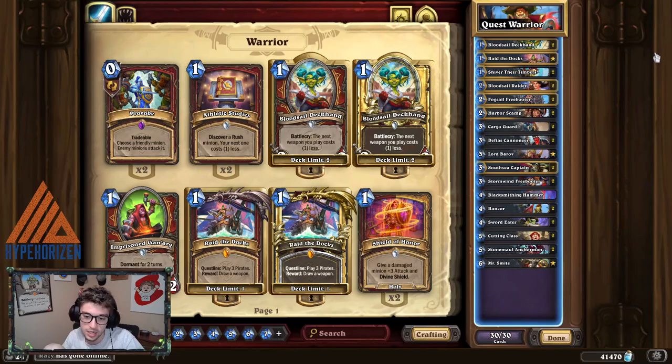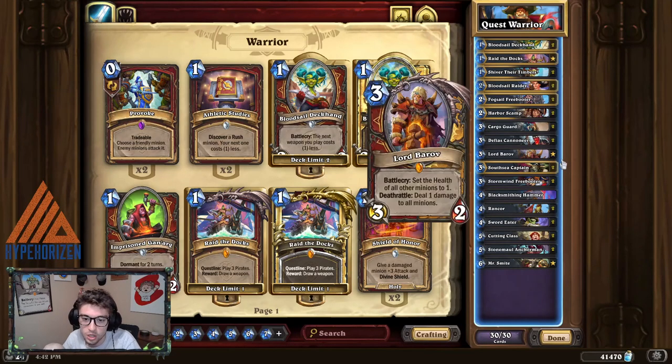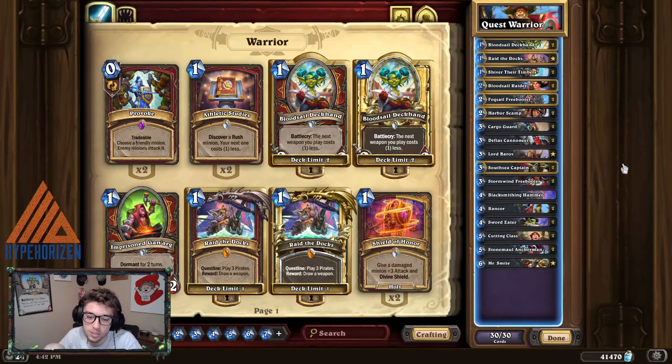I would highly recommend trying this deck out if you haven't already. You got Bear Oven Rancor for good removal if things get out of hand, not to mention Infinite Valley when you finish your quest, so you're able to deal with even slower matchups.